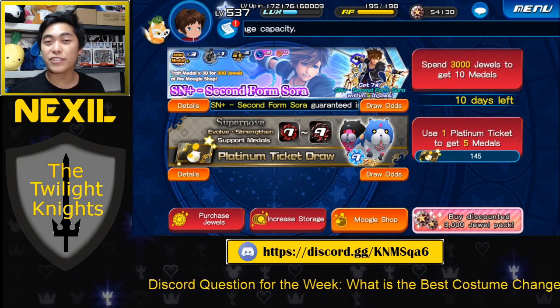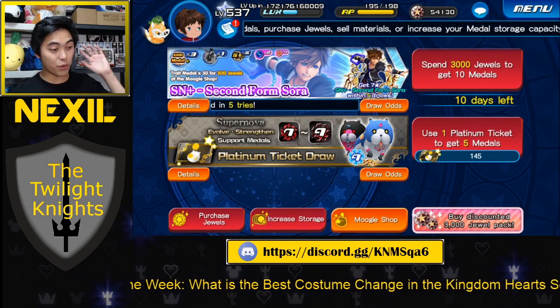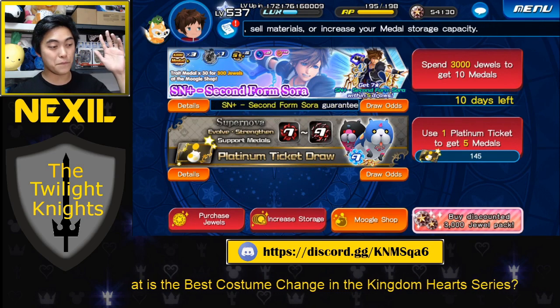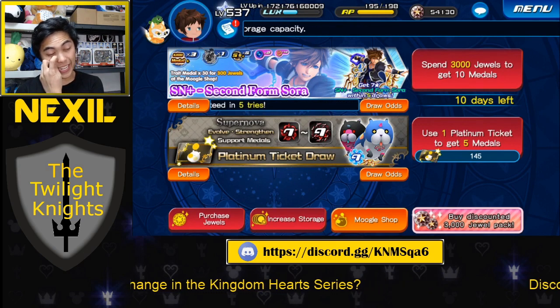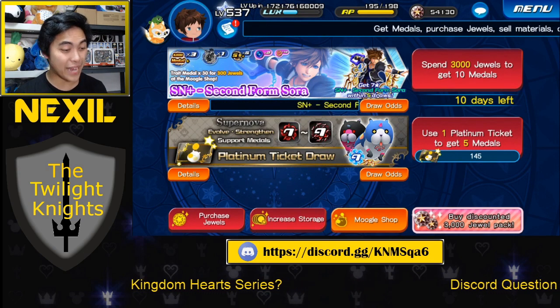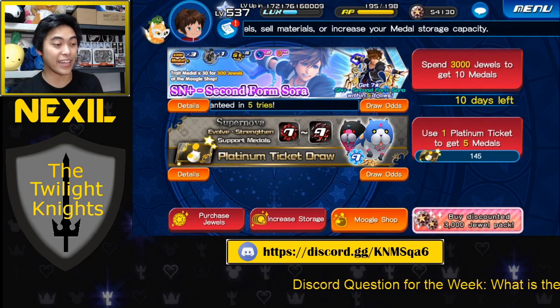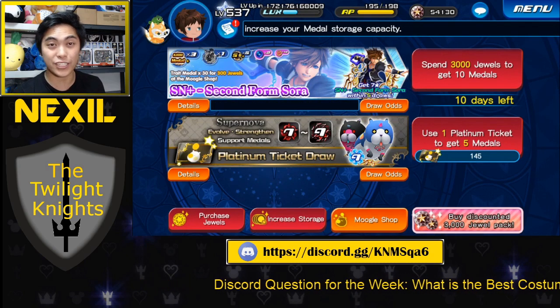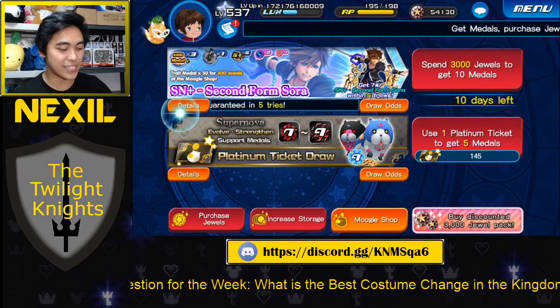Hey, what's up everybody? Nexel here. Today we are playing Kingdom Hearts Union Cross and we are going to be talking about one of the newer broken metals, Second Form Sora. This thing is honestly amazing and they brought it back as a 5 Mercy pull with 300 jewels for 30 traits. Let's jump right into the details.